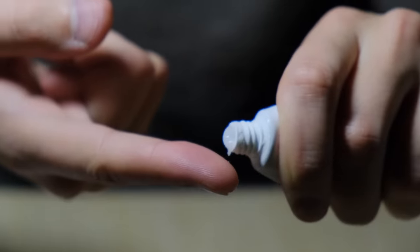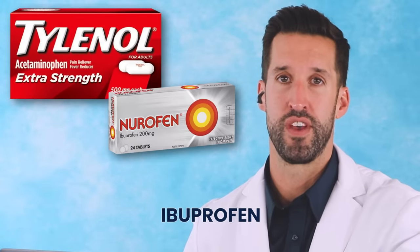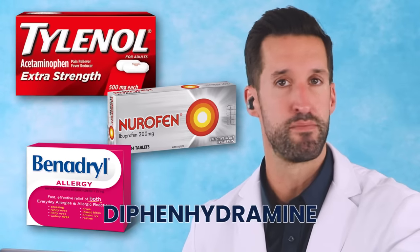A health kit! I'm not sure what's in this health kit, but if you have one at your house, you should have basic stuff: Band-Aids, gauze, maybe some antibiotic ointment or steroid ointment. Medications-wise: acetaminophen, ibuprofen, and probably diphenhydramine, which is Benadryl.